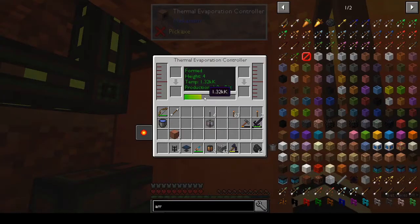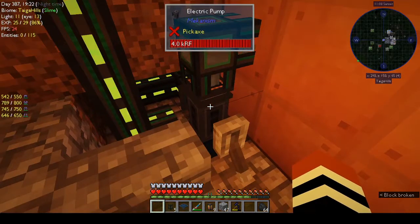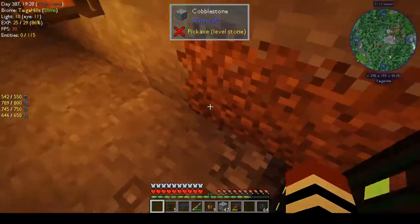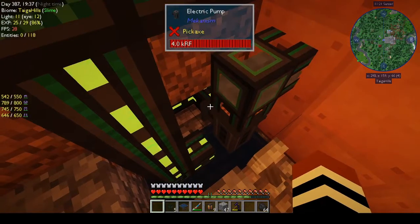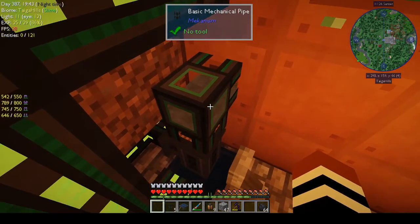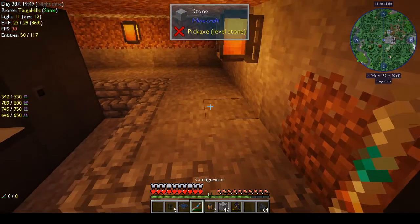It will show you how hot it is. This is where you input your stuff, and this is the output. It shows you that it's formed and gives you the temperature. You put an electric pump on the side, then put water on the electric pump so it has water going in. Give it some power, then put a mechanical pipe on top and configure the pipe using the configurator.